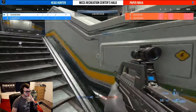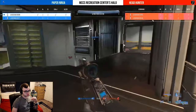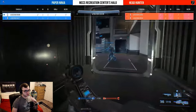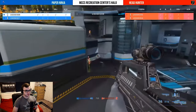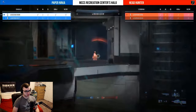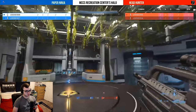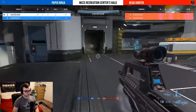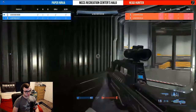It looks like we're going to be having a little graphic swap — Paper Ninja squad are going to be in blue, Headhunters are going to be in red. It's currently fixed now. Double 0 needs to step up here. Double 0 fixed for Paper Ninja does have two kills and they're going to pick up another one — it's now four kills to two in favor of Paper Ninja.